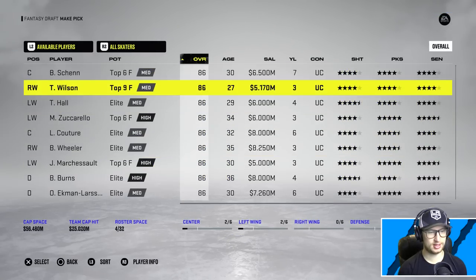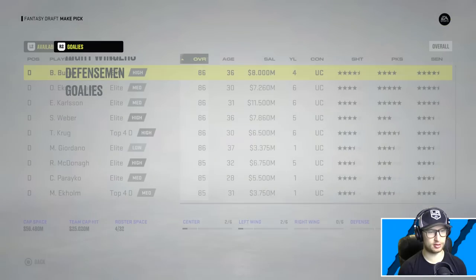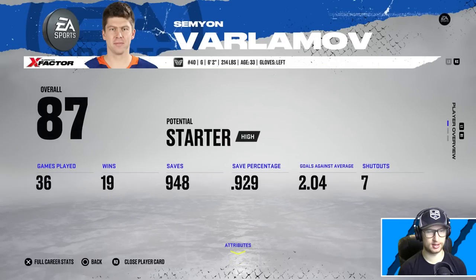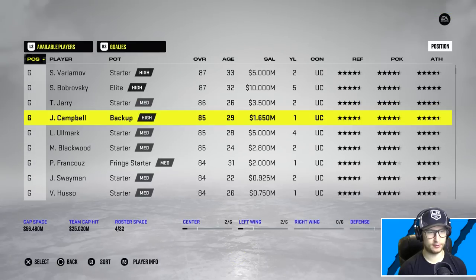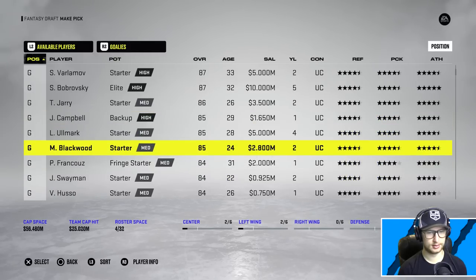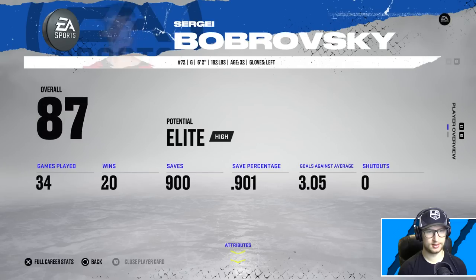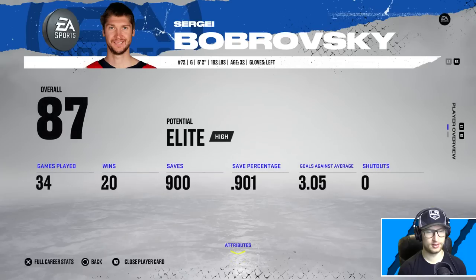Zuccarello - another left winger that is left-handed. I feel like you don't see a lot of right wingers that are left-handed. What about defensemen? Let's grab a good goalie. Varlamov does glove left, Jari gloves left, Campbell on 1.6 - that is wild. Blackwood - is he the only one with abilities left? Varlamov - wait, he has one ability. Okay, good enough for me.